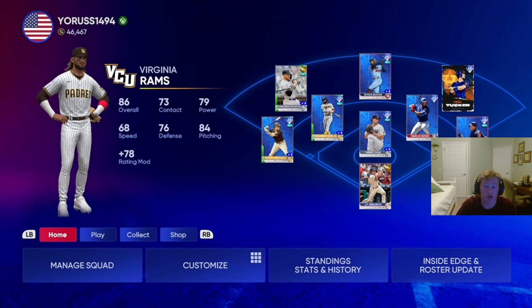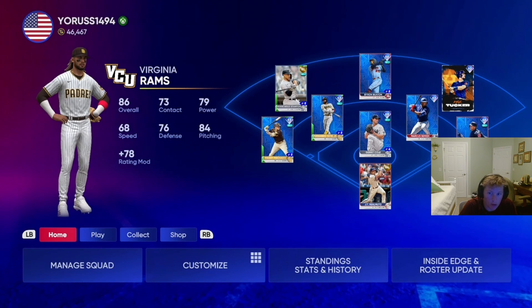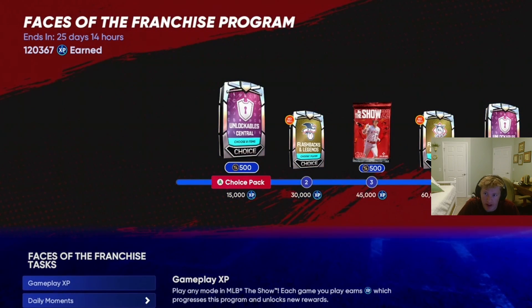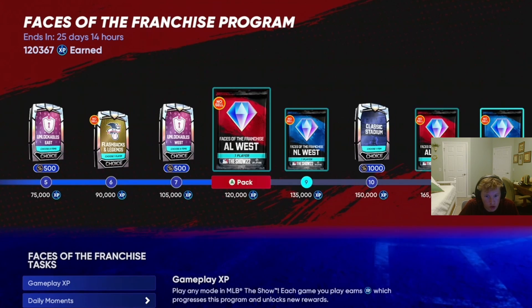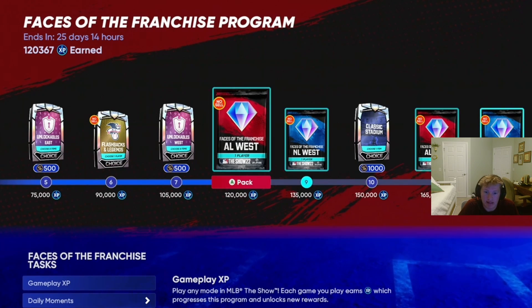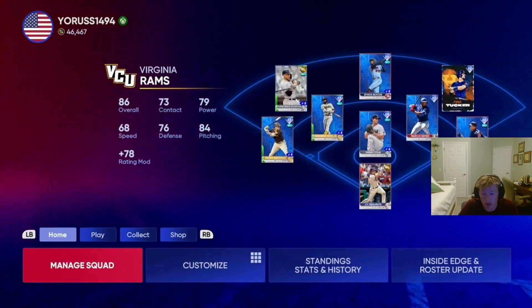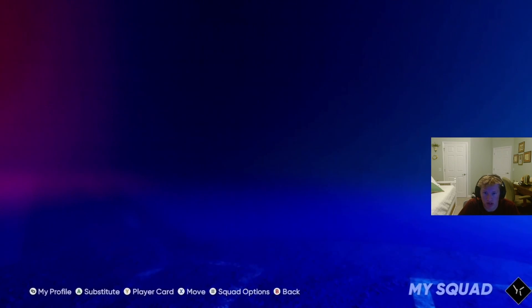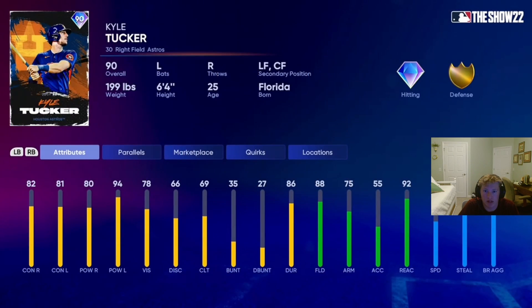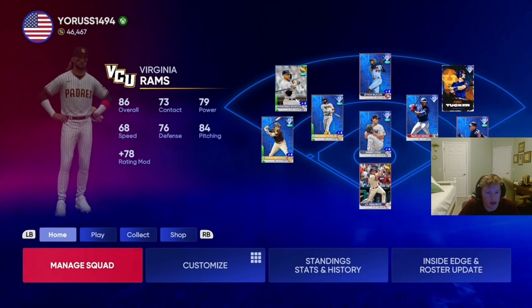Yo, what's good y'all? In today's video we're gonna be talking about how you can complete the Faces of the Franchise program and get XP faster. I already made it to the AL West, ended up getting Kyle Tucker. I got this XP in literally three days, so I'm gonna show you guys what you need to do. As you can see, my team is pretty stacked now - Kyle Tucker is my new addition.